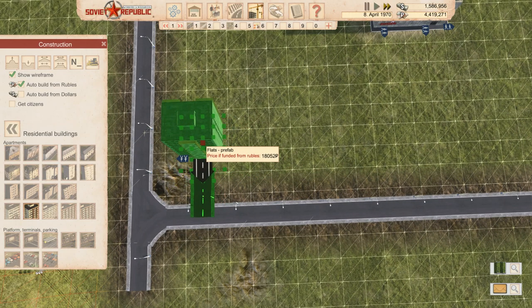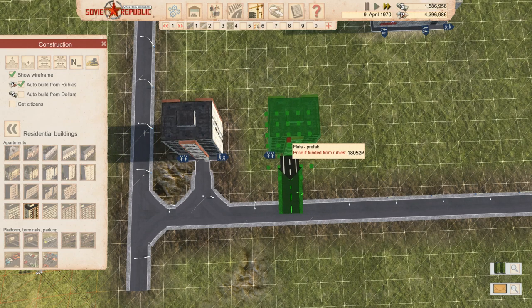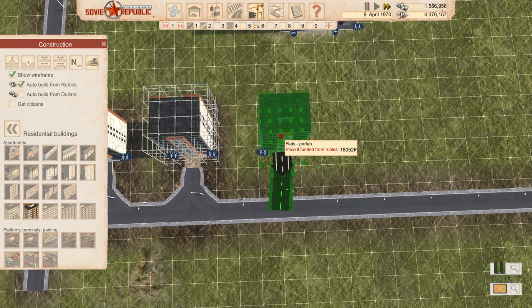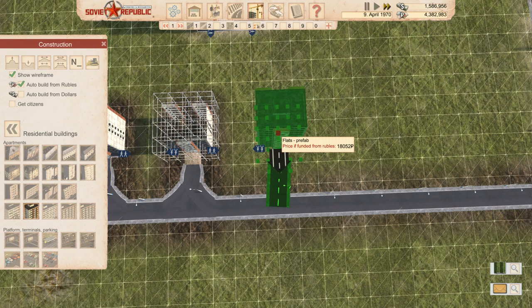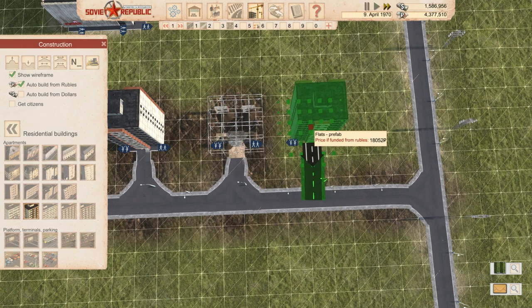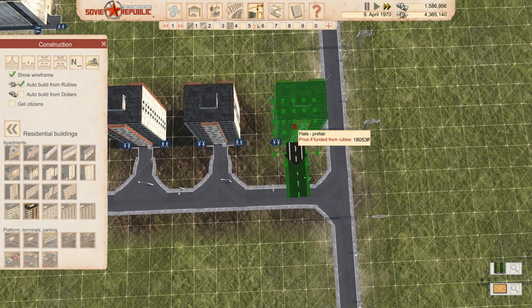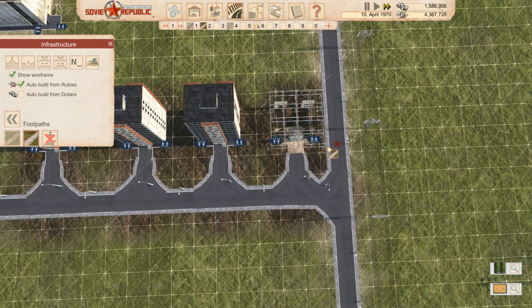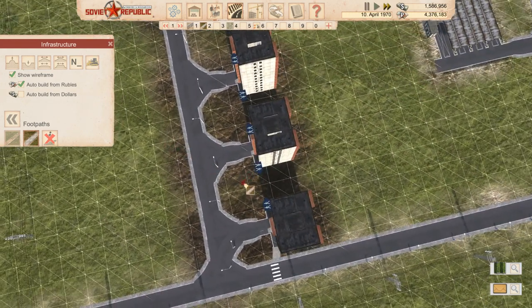Let's go for the houses again - I really like these ones. It allows us to define where they want to go to work a little bit better. I'm going to leave a bit of extra room between them this time so we can get the paths in properly, like a good two squares. I think that should be good - we got three in! It's a bit of road.